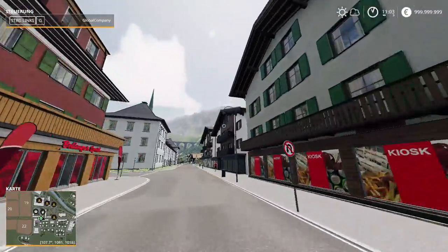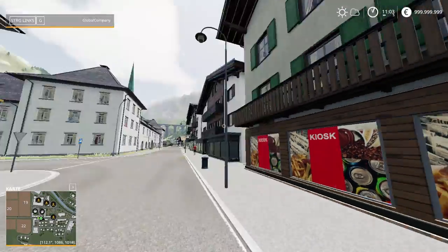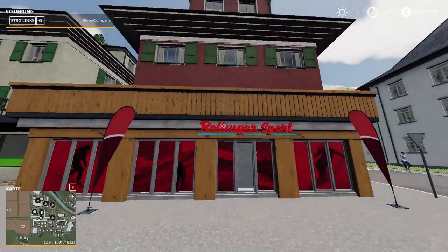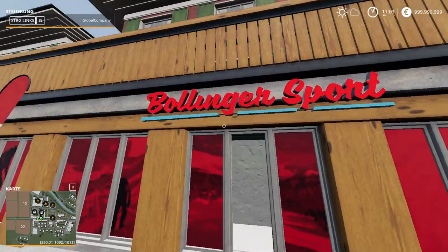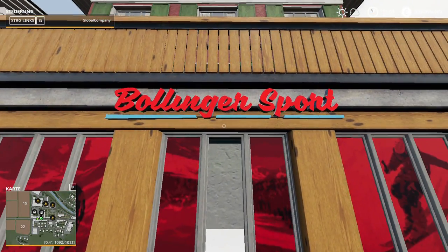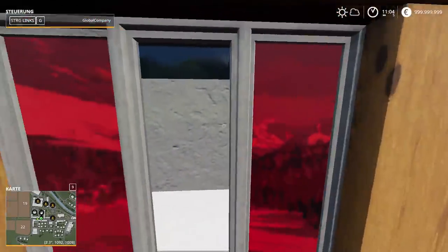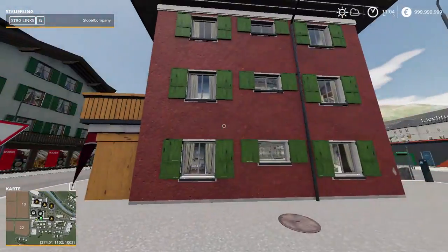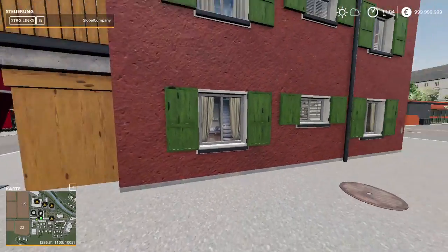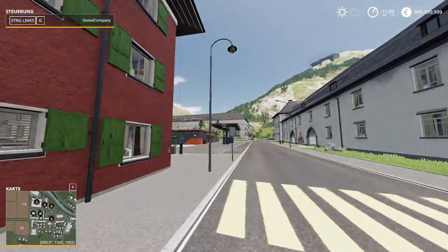And over here we have another kiosk. Here we have the Bellington bowling and sports. I think it's where you go and bowl - if you want to go bowling, go in there.